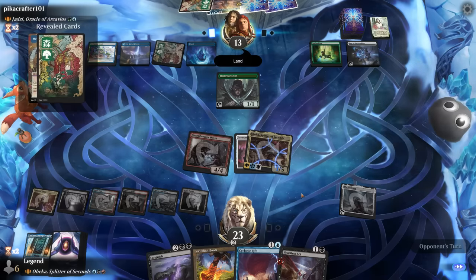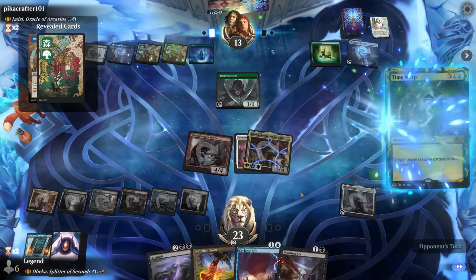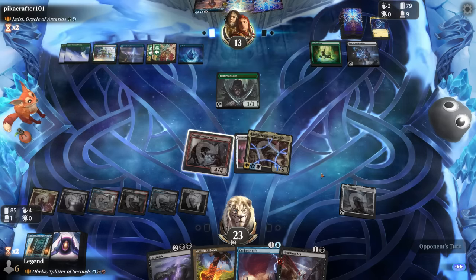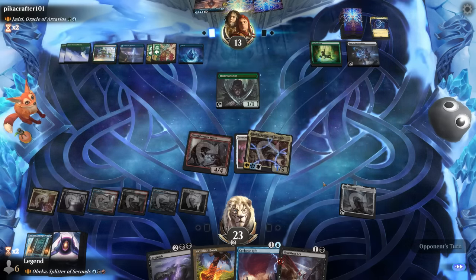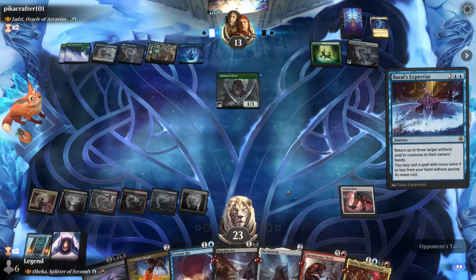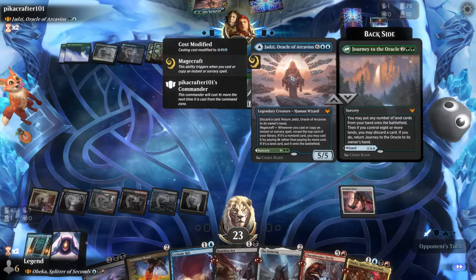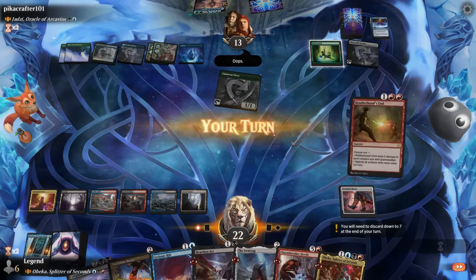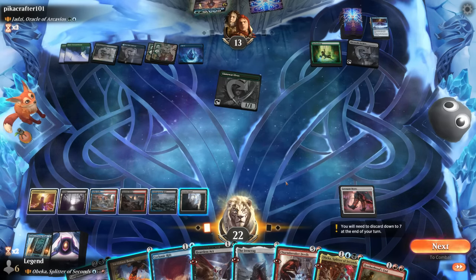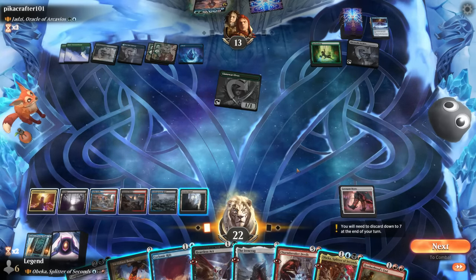Opponent plays Abundant Harvest naming land, and Time Warp to take an extra turn — that was the card from Key to the Archive, luckily not the most devastating. Opponent plays Barral's Expertise bouncing stuff back, then a free Journey though not quite the desired effect — probably should have declined. We don't have a land to play unfortunately, so we can give the Devils haste but the extra upkeeps don't do much. Instead we just develop mana with Ironcrag, still play Obika, then equip with the boots to hit for three.